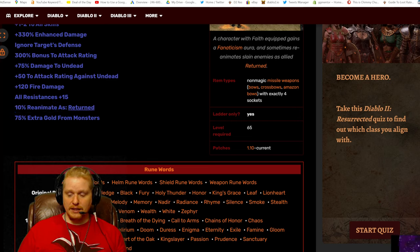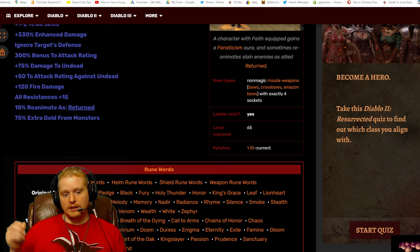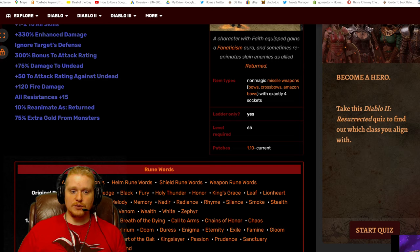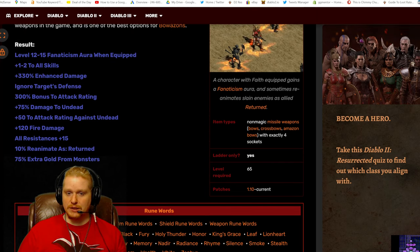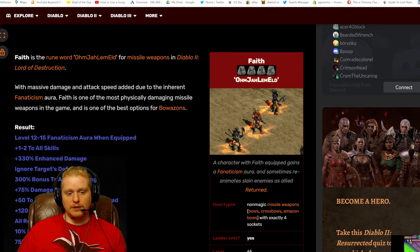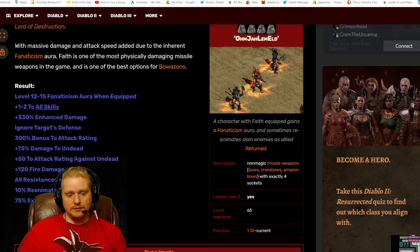Basically what the reanimate does is if you kill a monster with this bow, the monster has a chance to turn into a skeleton. It acts as a tank — they don't do massive damage, but a bunch of skeletons roaming the battlefield serves as a diversionary tactic to let you deal damage while they take hits. 75% extra gold from monsters is certainly nice as well. Now, with the variables at 12 to 15 Fanaticism and 1 to 2 to all skills, if you end up with level 12 and plus 1 to skills, that would be very sad. A lot of people are excited to get that level 15 Fanaticism, especially since most of the time when you're rolling this bow, you're using it on something that is not an Amazon.